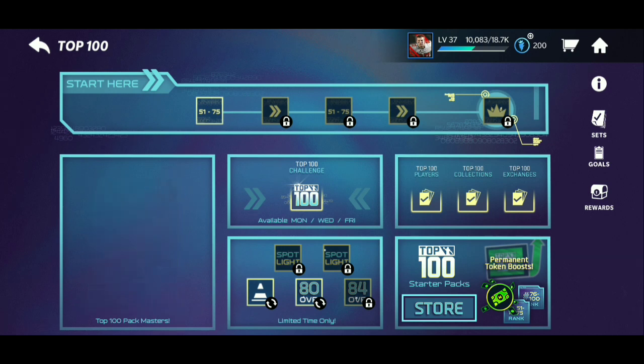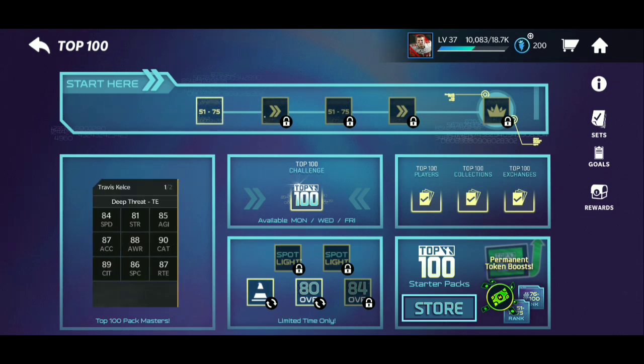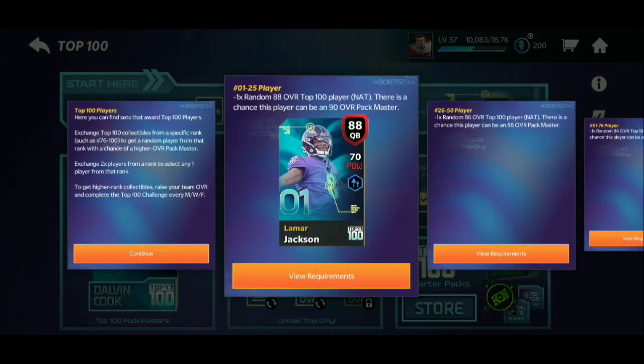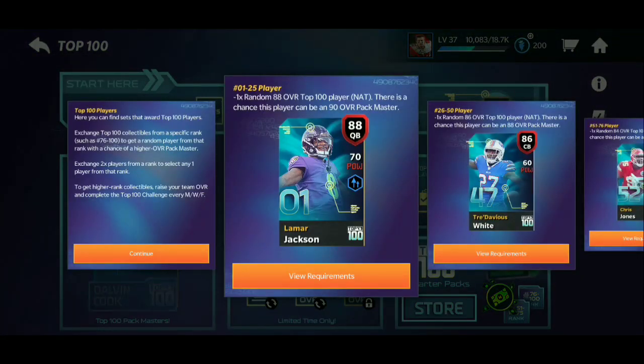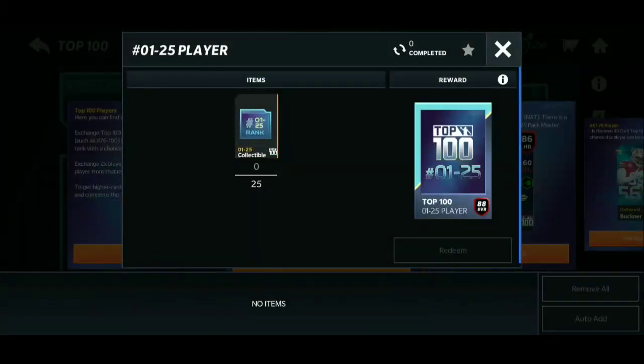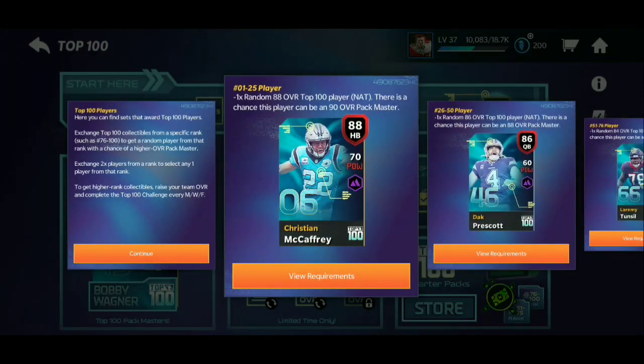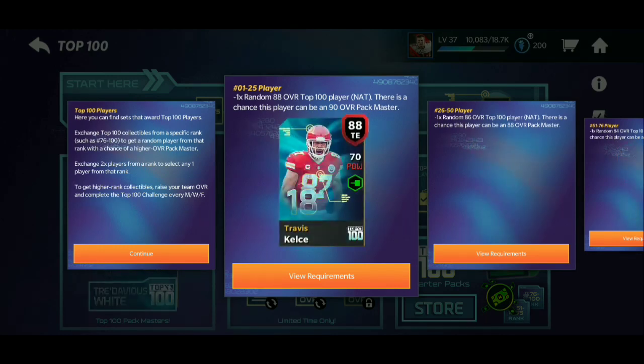Here's how to get the players: go through the Top 100 players right here. We got 88 overall Lamar Jackson — you can view the requirements for getting him. You need one through 25 collectible badges to get an 88 overall. You need 25 of those, same for Chandler Jones and all the rest. Every single one of the 25 players has an 88 overall.